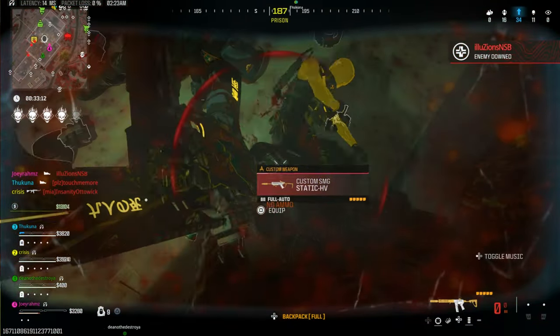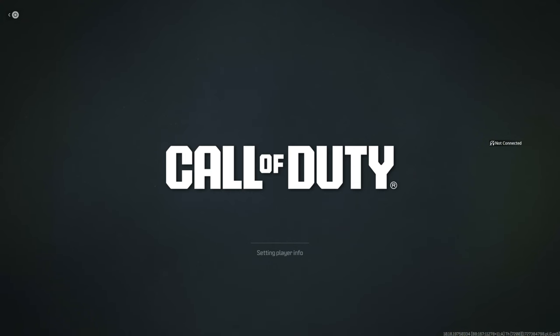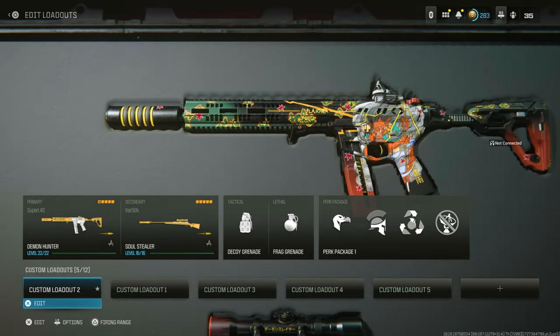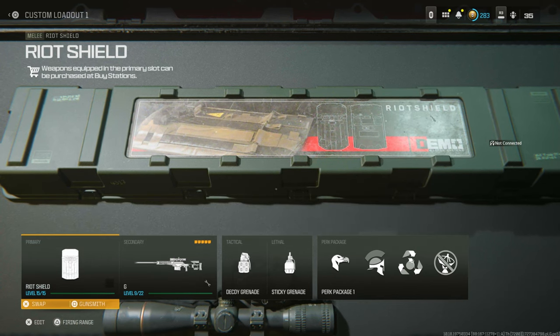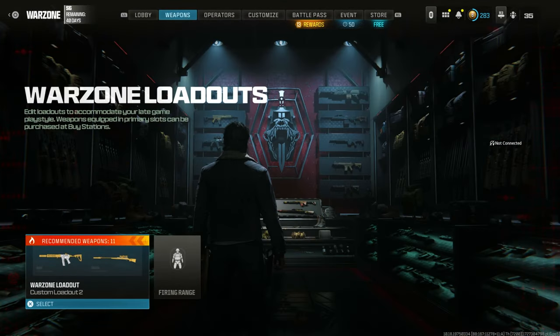So the first step is going to purgatory in the Warzone section to get in there, then go to the weapon section and make two classes — both with a primary weapon you want to use as the juggernaut. For me I've got the Demon Hunter and also a riot shield which I found in the game. The first of the two slots is the one you can buy and use as a juggernaut.